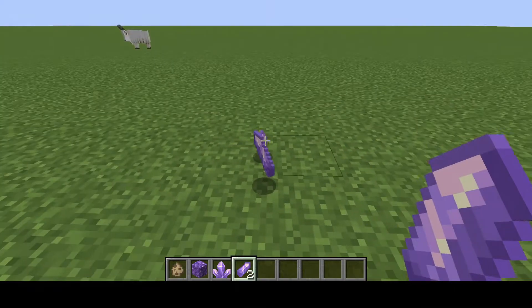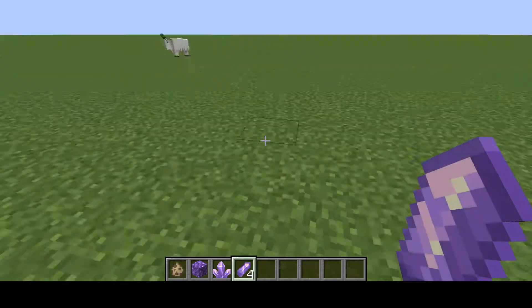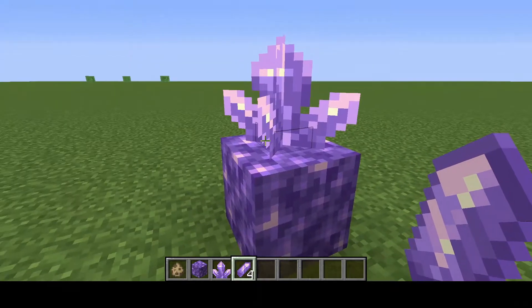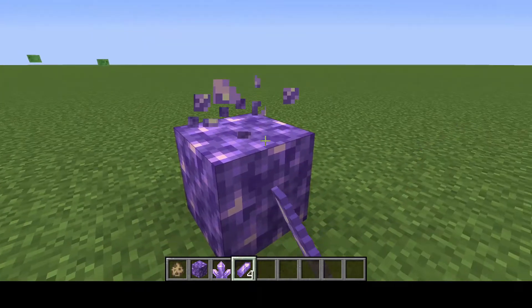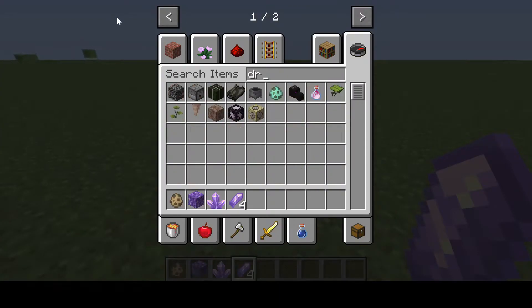Look how beautiful these look — these look awesome! We have this amethyst cluster here looking very cool. Break them and yes, I'll show you the drip leaf next.